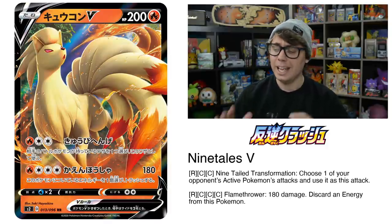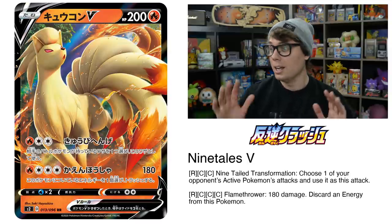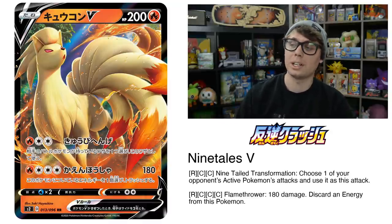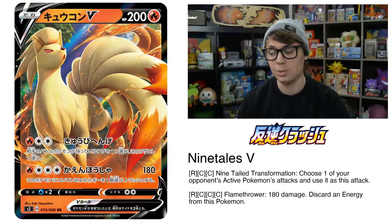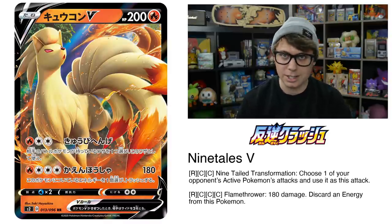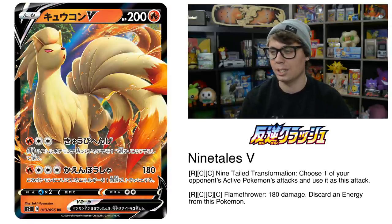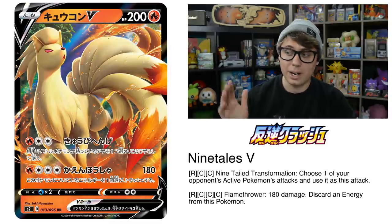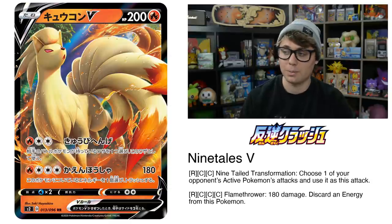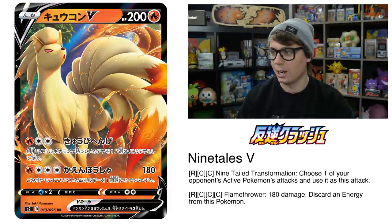Up next is Ninetales V. Ninetales V has a lot of competition as far as Fire-type attackers go — there is definitely no shortage of them, and Fire is one of the most powerful types in Standard right now. Ninetales V's first attack, Ninetales Transformation, for a Fire and two Colorless, allows you to choose one of your opponent's active Pokemon's attacks and use it as this attack. It's a copycat-style attack with no limitations — it doesn't matter if your opponent used a GX attack, you could still copy it. For a Fire and three Colorless, you can deal 180 damage and discard an energy from this Pokemon.